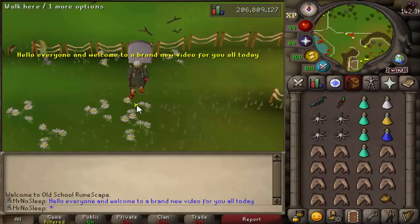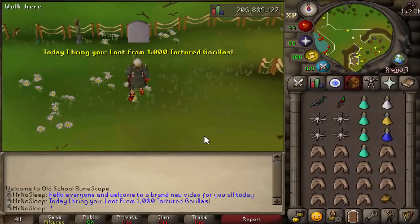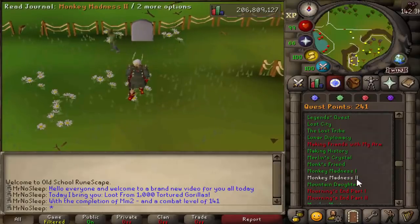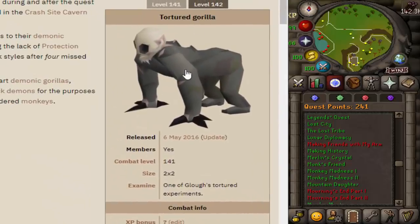Hey, what is going on guys, it is Mr. No Sleep here from Old School RuneScape, and welcome to a brand new loot video. Today I bring you an iron man style loot video — loot from 1000 tortured gorillas, released into the game May 6th, 2016.